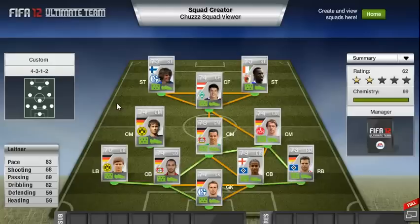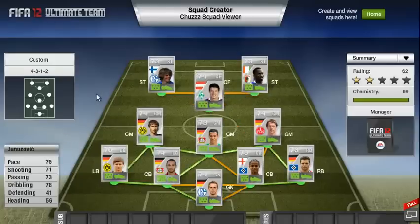Moving on to my centre-forward, we have Junozovic, who plays for Werder Bremen. As you can see, his stats are pretty good for a centre-forward, with 76 pace, 71 shooting, 73 passing and 78 dribbling. His inform in FIFA 12 was probably one of the best inform golds I used this year. I really did enjoy playing with him, so I'm hoping I'm going to get a lot of the same.